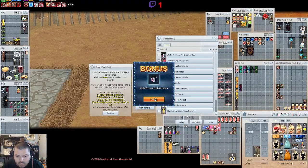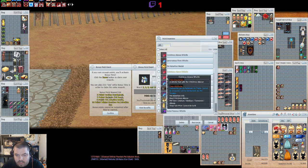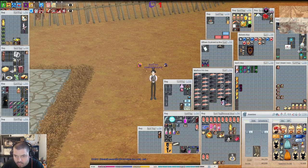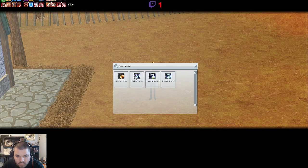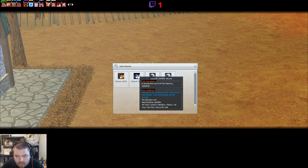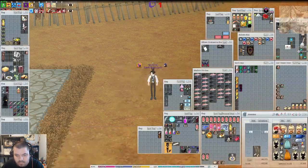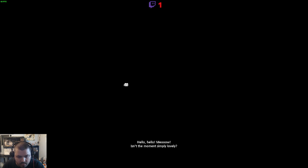But we do get the Winter Premiere Pet Selection Box, which lets us pick any of the four new pets from the event. Here are the four new pets and you can only pick one of them. I want the Dazzling Cat more than the Blazing one, and I don't really have any interest in the whales, so I'll be taking the Dazzling Cat. Let's summon it and we get a cutscene.